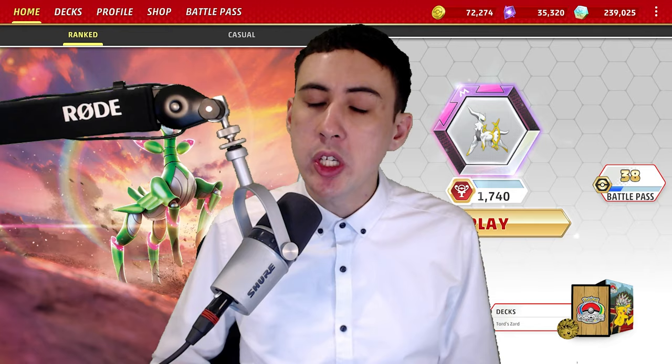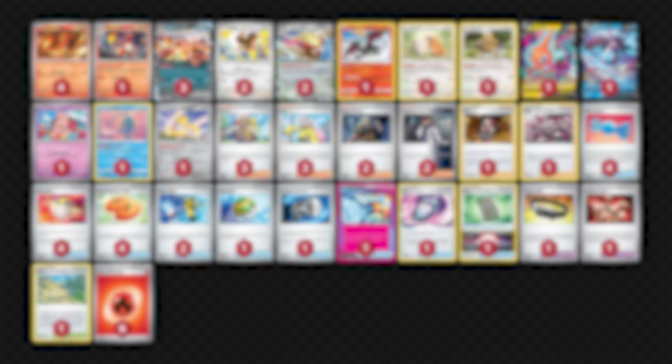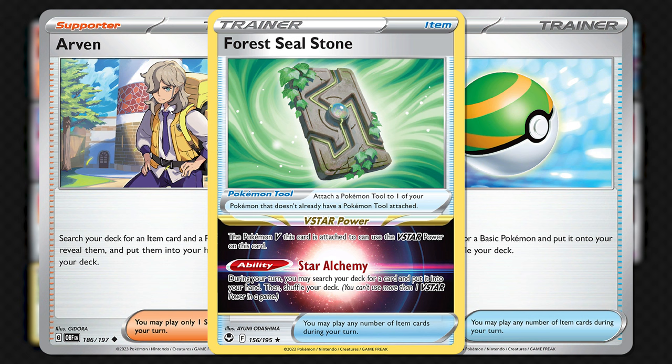Start the game by choosing to go first if you win the coin flip, then work towards benching Charmander and Pidgey — try and bench multiple if you can. You also need to try and get down Rotom V and use Instant Charge to end your turn. If you're going second, you can utilize Arven to search for a search item like Buddy Buddy Poffin or Nest Ball, as well as taking Forest Seal Stone to fill out your bench if needed, or to hold onto the V-Star effect for the following turn.